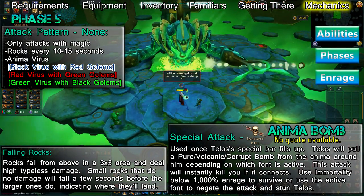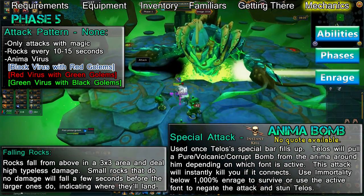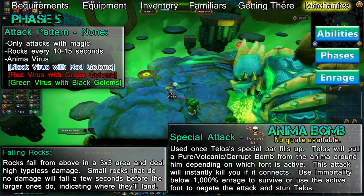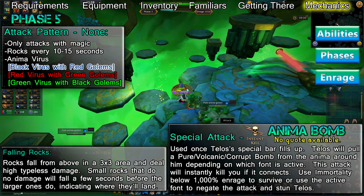During phase 5, Telos will attack with only magic. The only ability he'll use during this phase is the Anima Virus. At the start of the phase, Telos will spawn 6 pure, volcanic, or corrupt golems. The type of golem that he spawns is random. As with phase 4, the green golems drain your overload timer, red golems stun you, and black golems reduce your armour.